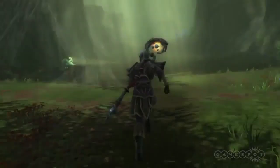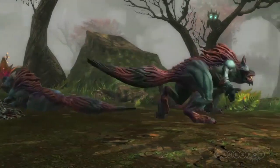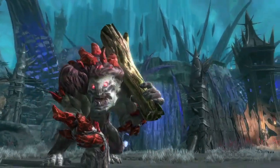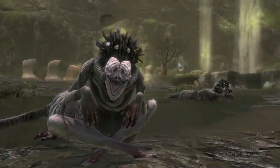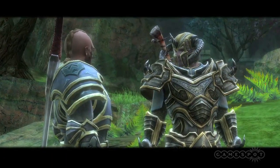The time when Amalur could be saved by talk alone has long passed, and the Fateless One must do battle with many fierce creatures in order to save the besieged world. Weapons out, eye sharp. The ruins are full of boggards and sprites.